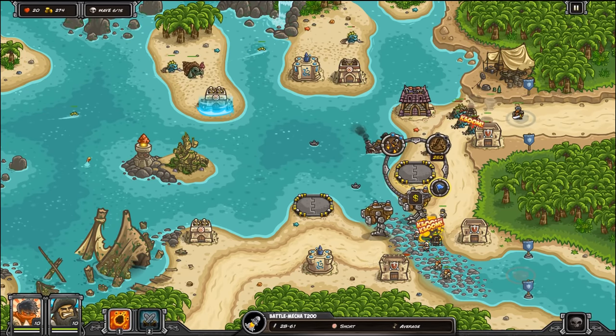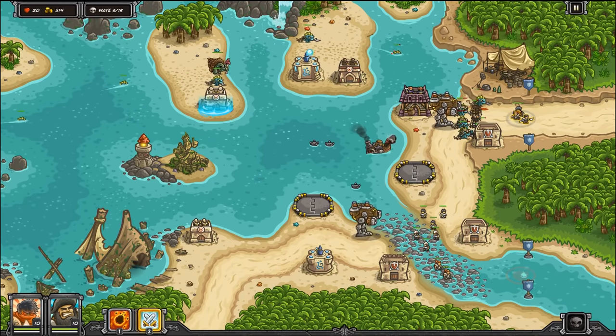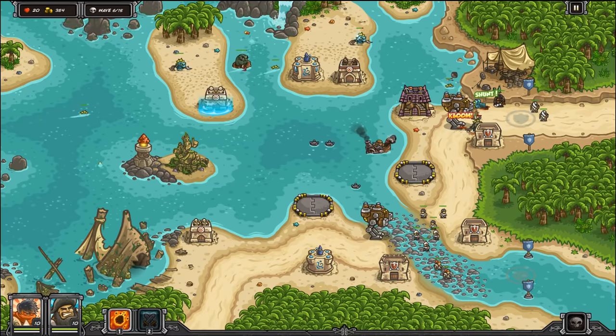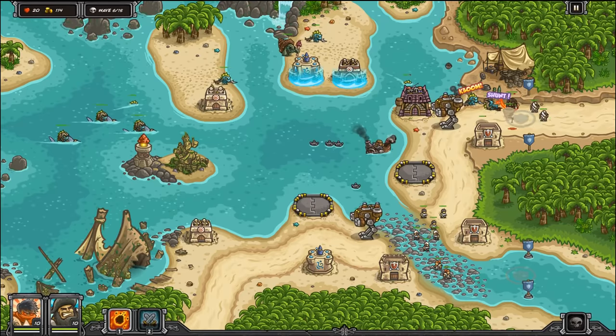Right now we've got two battle neckers in the middle there. Let's switch this guy back up to the top there because there's a lot of guys trying to run through. With reinforcements, putting them behind things — Ulrich does a reasonable amount of damage, but Ulrich is meant for sand warriors more than anything else.